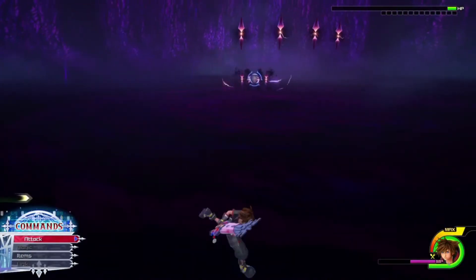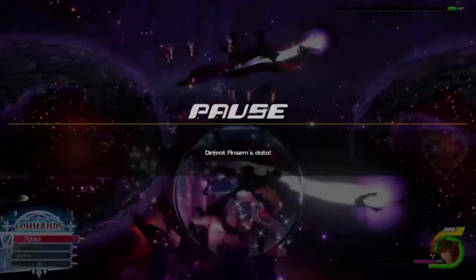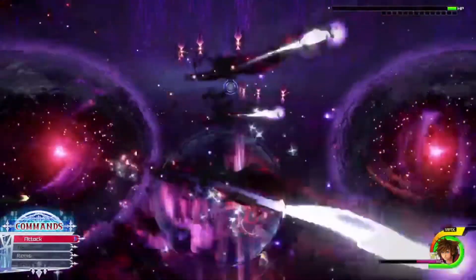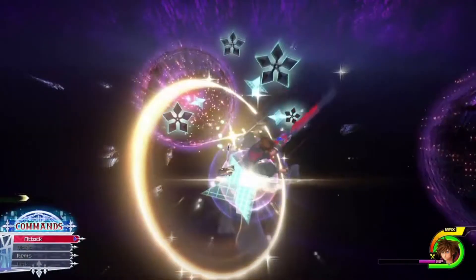He's doing the attack he did earlier but this time he threw out mines. You can deal with it the same way — just guard, do it one more time, and then dodgeball. Now you can air step and get an opening, but watch out for the mines because they'll come after you if you move too close to them.